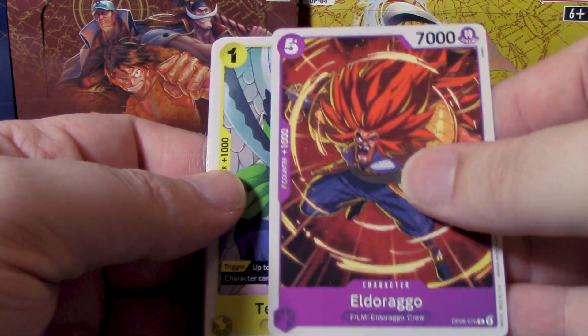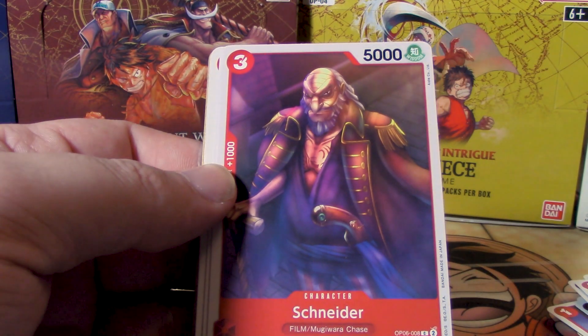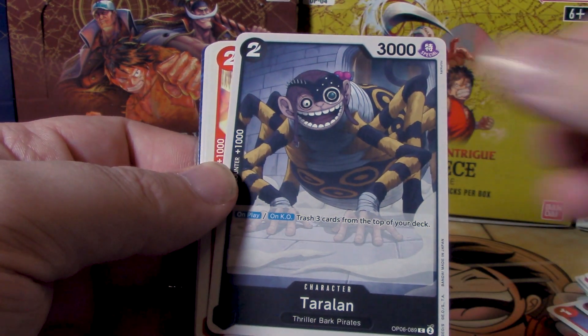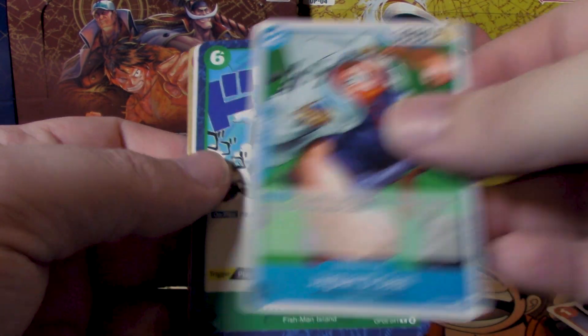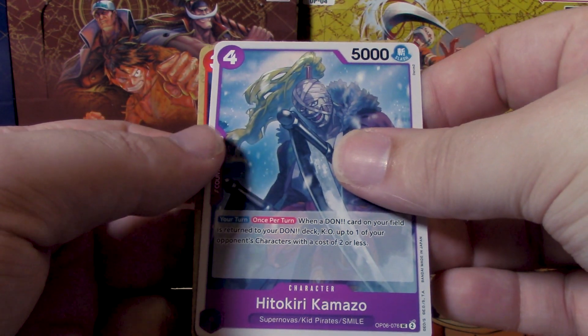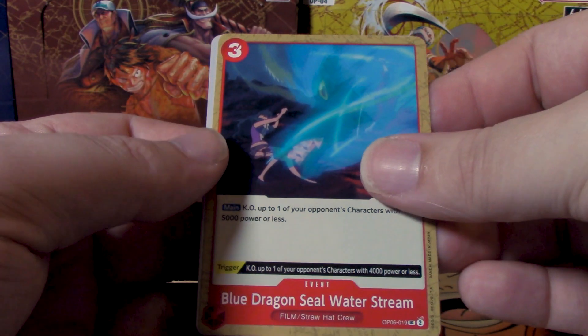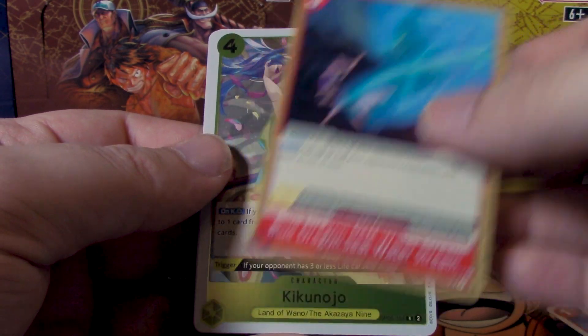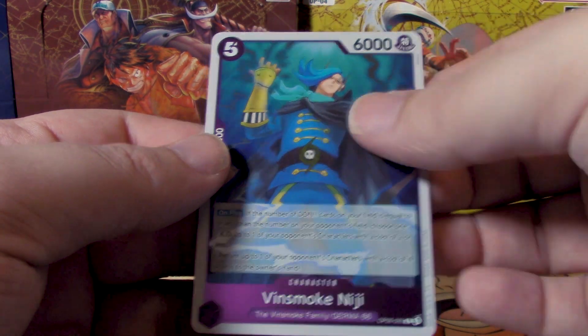El Drago is not as cool as Zoro, but we have that card, along with Hitetsu, Schneider, Taralan, Barano Matsuri, Rocky, Saul, Noah, Hito Kiri Kamazou, Blue Dragon Seal Water Stream — try saying that four times fast — and for our rares Kikunojo and Vinsmoke Niji.